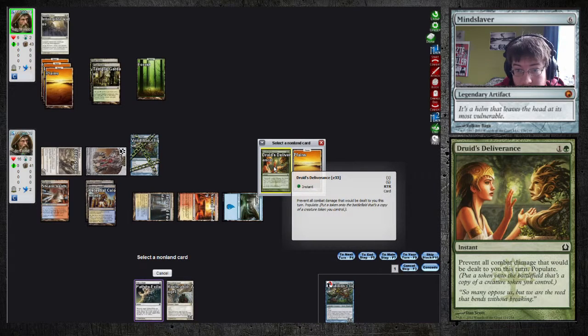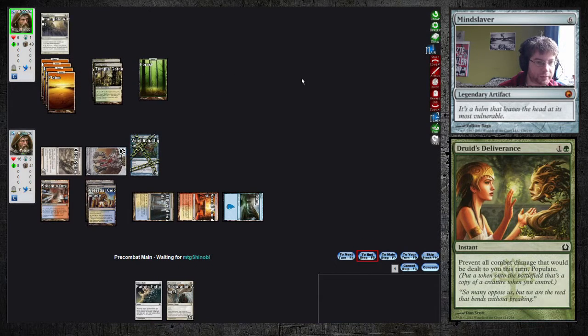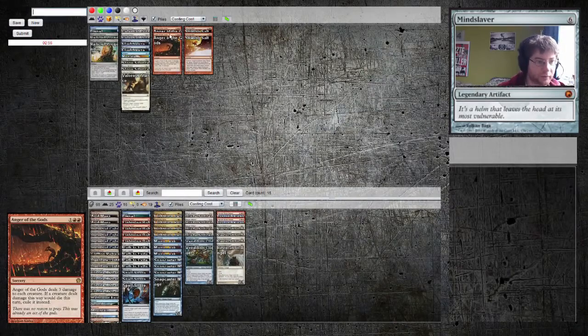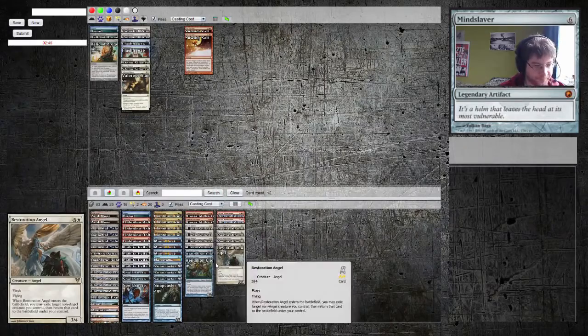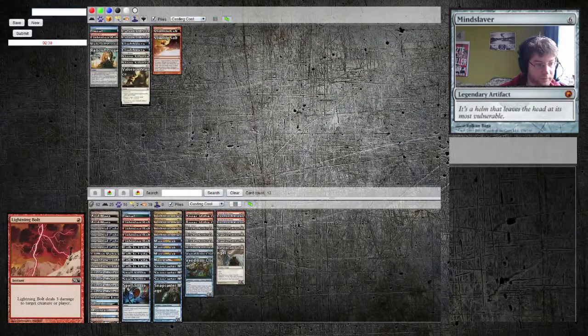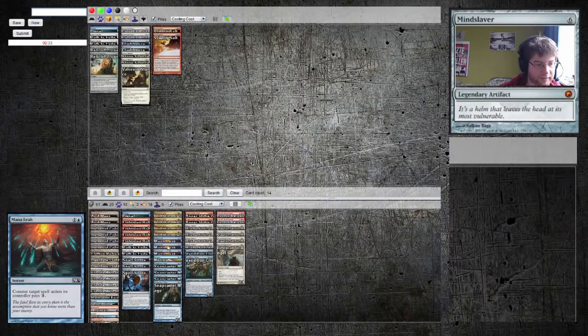Prevent all combat damage. No, that has to go — we want to do the combat damage. So, tokens. I think we want Anger of the Gods and Negate. Salt doesn't do very much. Lightning Helix is good. Lightning Bolt maybe not so good. Path is probably not good — kick out two Paths. Also it's a Nombo with Mana Leak.